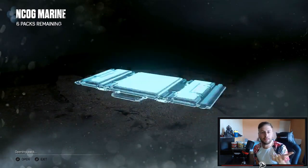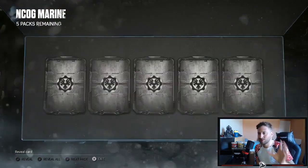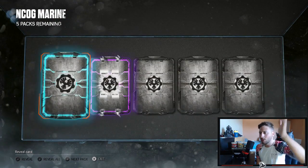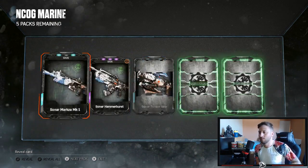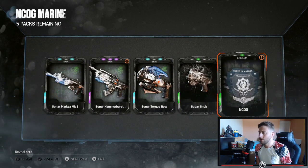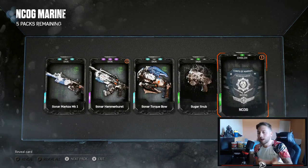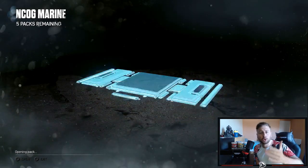We've managed to get both characters in four packs — lucky me, normally I don't get the characters. Reveal all — let's see what we get, get the ones that we need. We also got the Corp Marines to support the Incog, which is really really nice. Let me know guys if you do pack openings and manage to get your packs — let me know in the comments, I'd love to know what you guys get.